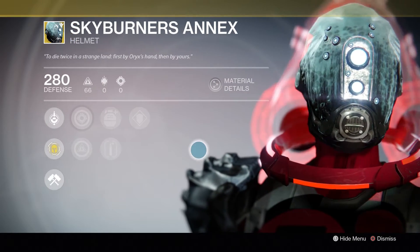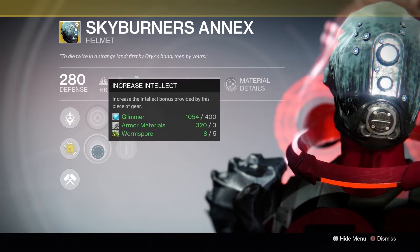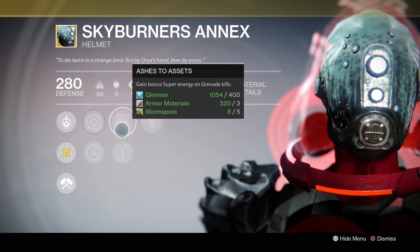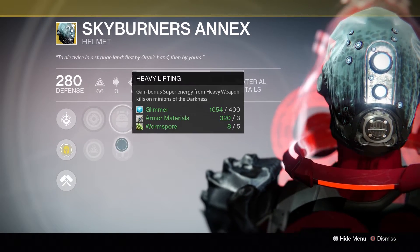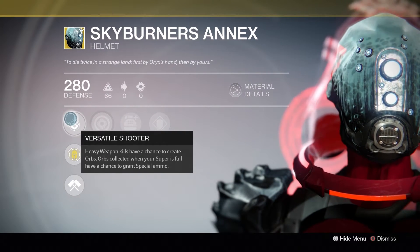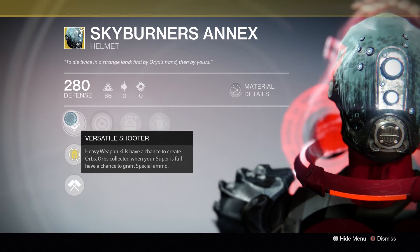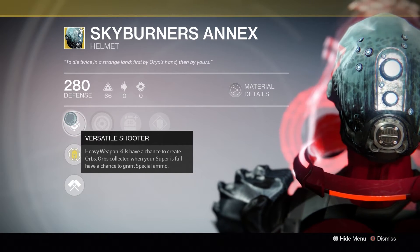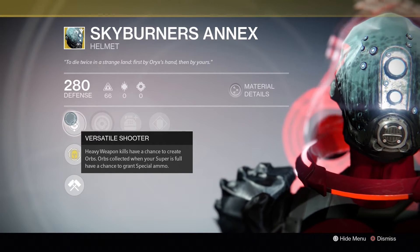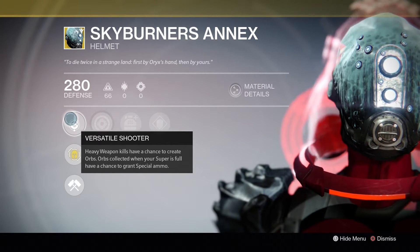Hunters this week will get the Skyburners Annex — I believe he sold this not too long ago. It has an intellect and strength build with a heavy emphasis on intellect. Its other perks include Ashes to Assets, Heavy Lifting, and Better Already. Its exotic perk is Versatile Shooter: heavy weapon kills have a chance to create orbs of light, and orbs you collect while your super meter is full have a chance to grant you bonus special ammo. The first part is basically the Iron Harvest perk from the Defender.